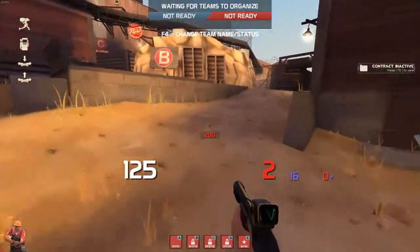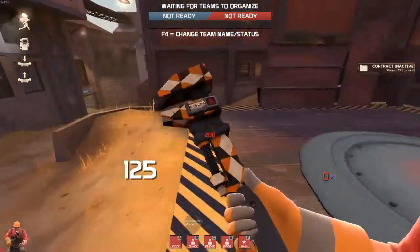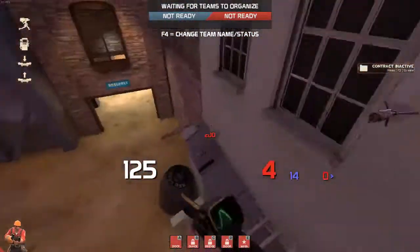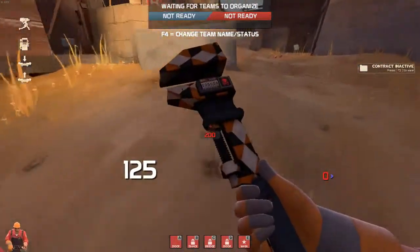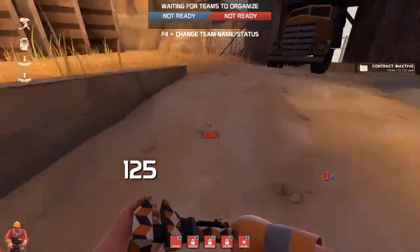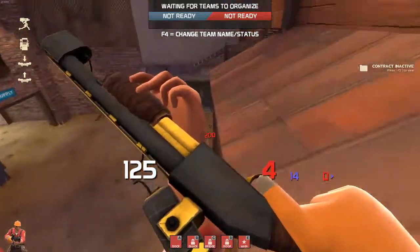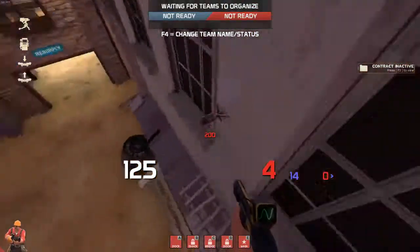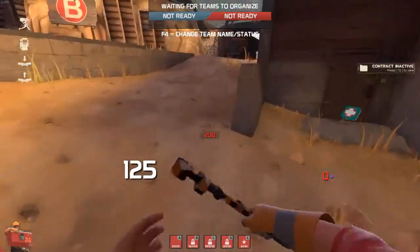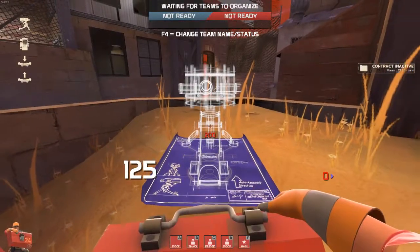First, ignore A — it does not matter unless you have a sub-two-minute time to cap, which is near impossible. A three-minute time is when you have to start worrying about holding or pushing A. Holding A is super easy: you just put a gun there and the entire point stays away the timer unless you have one minute left, and then you can literally do whatever you want because it is impossible to cap E with a sub-one-minute time.